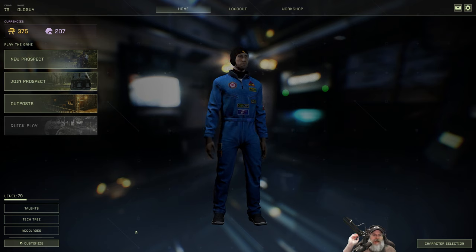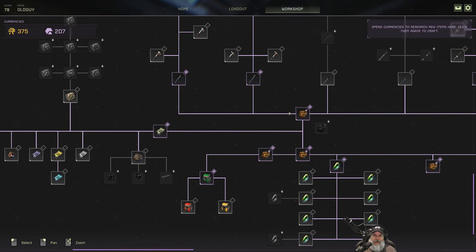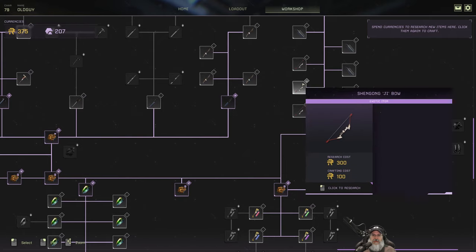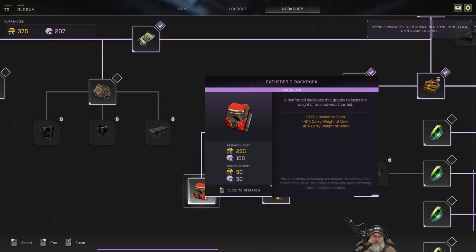Welcome back everybody to Icarus. I am Old Guy Gaming, and in this episode we're going to do a new prospect. I got to thinking — if you watched the last episode, I was looking at this backpack, and I decided I was going to wait and save up to get the bow. I think I changed my mind. We're going to get this backpack now, because minus 45% carry weight of ores and wood is just enormous. This is going to help so much.